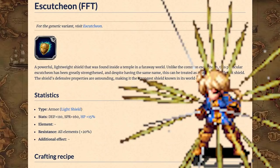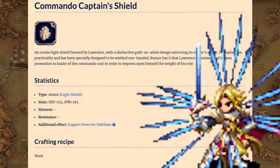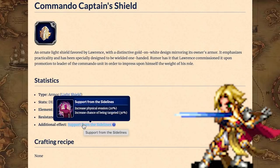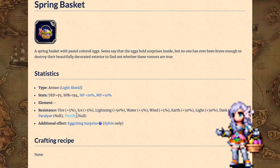Light Shields are often overshadowed by Heavy Shields, but if you really want one, Ram's Escutcheon is an excellent pick with its stats and elemental resistances. Knightly Paragon Lawrence's Commando Captain's Shield lacks the HP and elemental resistances, but makes up for it with some Provoke and Evasion. Sylvie Spring Basket is a bit more niche, but nevertheless useful.